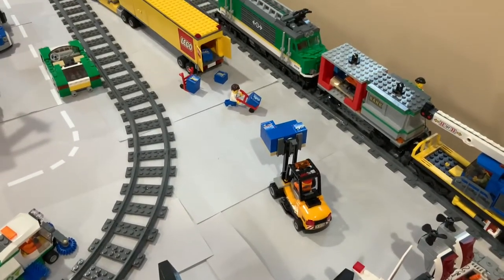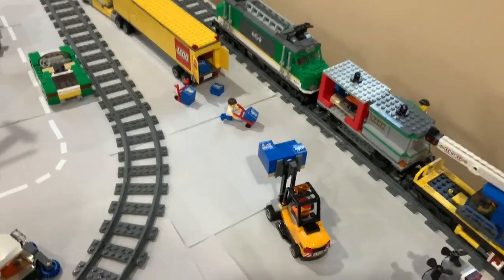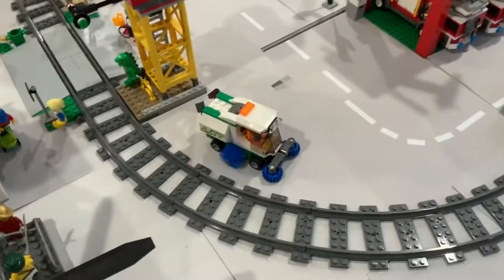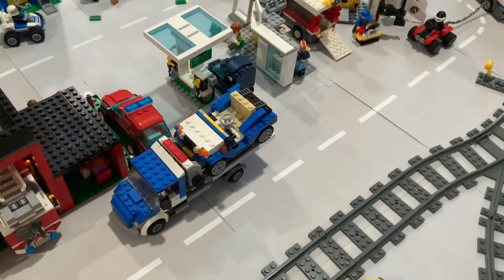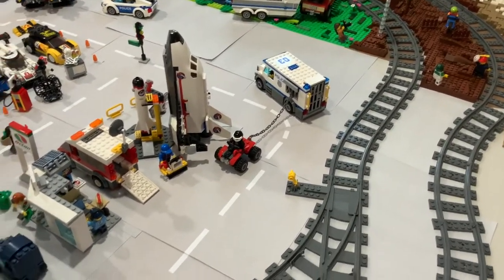Then we have a forklift and a LEGO truck moving around LEGO sets, as you can see them moving around right here. Then if we head along here, you'll see a sweeper over here. There's cars, a tow truck right there based off of one from 2010, and police people over here.